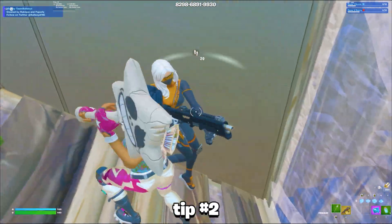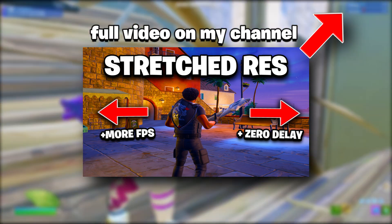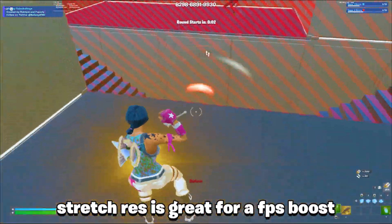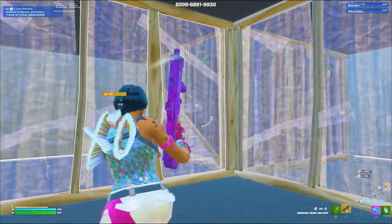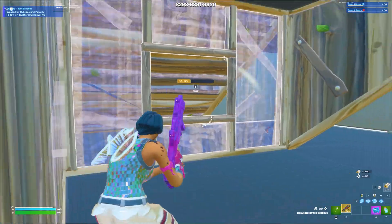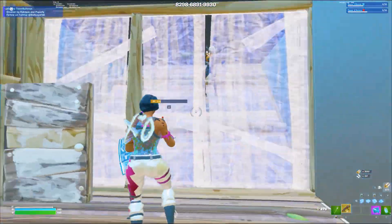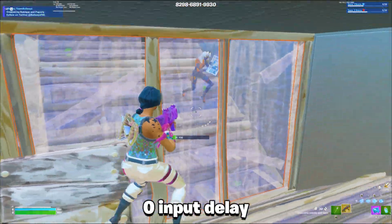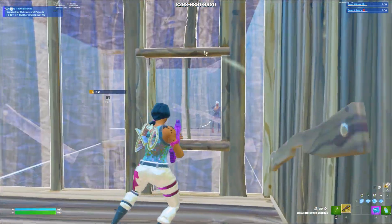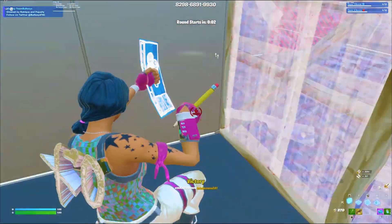The second tip is using stretched resolution. Stretch res actually helps a lot for your FPS — I did a video on this, and you can click the icon in the top right to watch it. When you use stretched resolution, you're running at a lower resolution, which gives much better performance, and better performance equals better FPS. It also helps with input delay. I highly recommend it — your game still looks pretty good and will run a lot smoother.